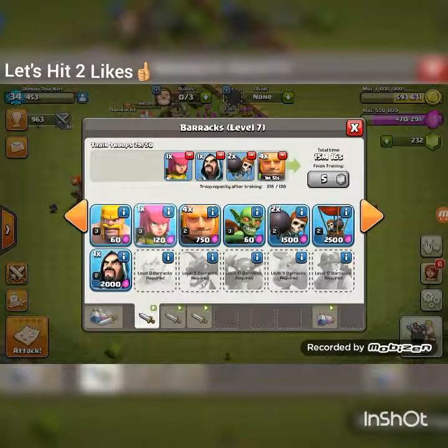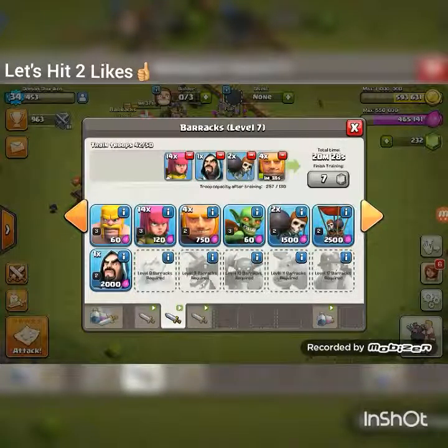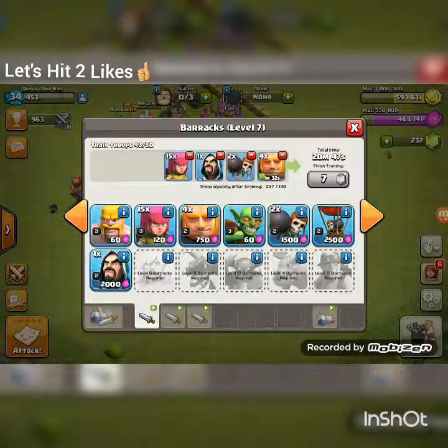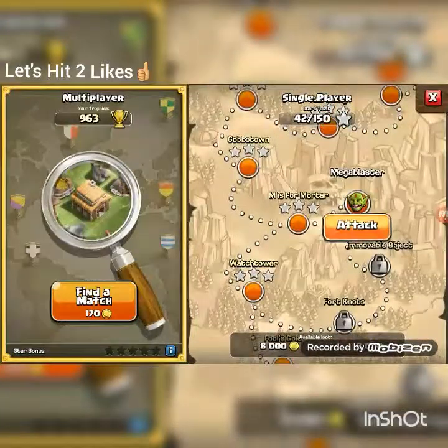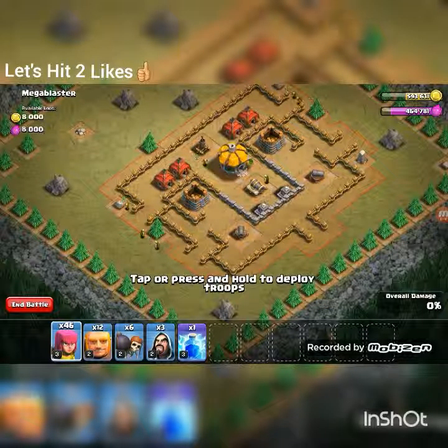Let's do some wall breakers and one wizard. There's 15 in this one and 14 for the rest — another 14 and another 14. I'm pretty sure I'm missing something but just not noticing it.